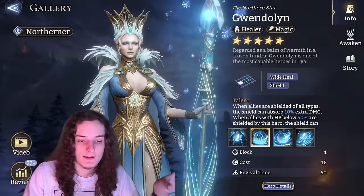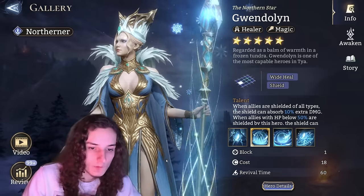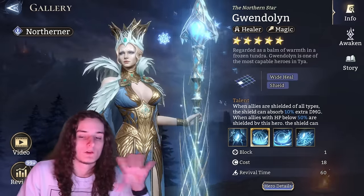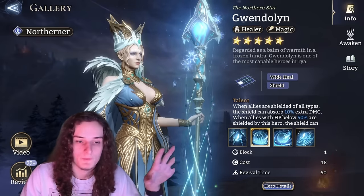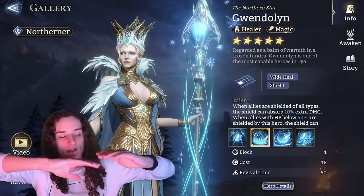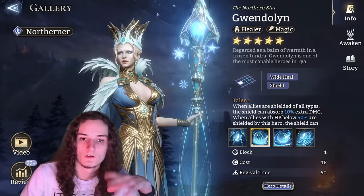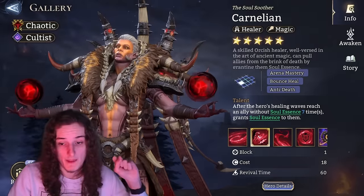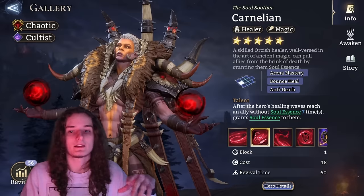Gwendolen — same deal. She gives shields quite nicely and is really instrumental in making a Gear Raid 2 team work. But it's just easier to use the Volca approach. Upgrade her with dust and stop there, unless you're aiming for top codex scores — but for healing-focused codex, she comes at the bottom of the priority list for skill crystal upgrades.